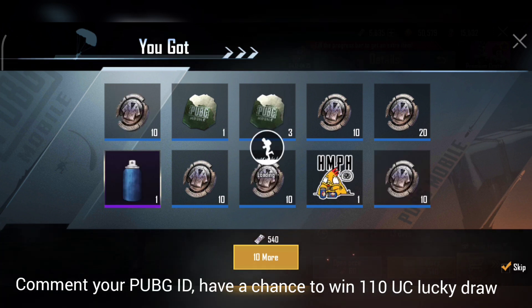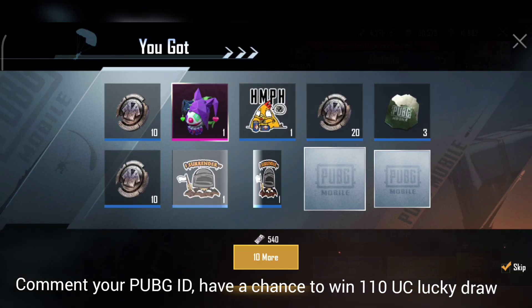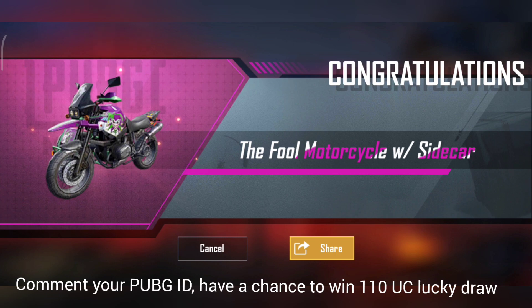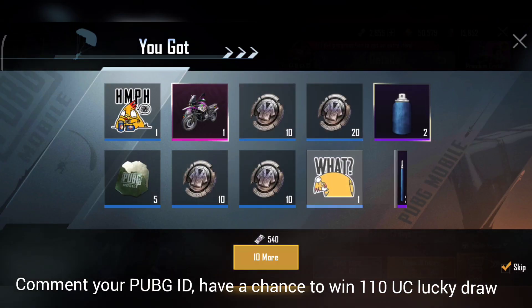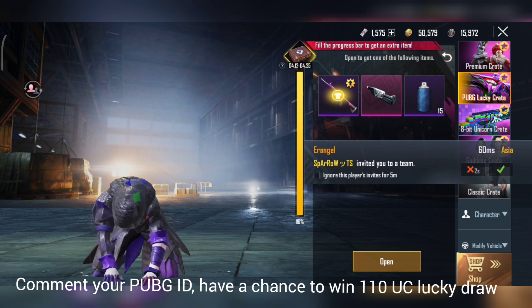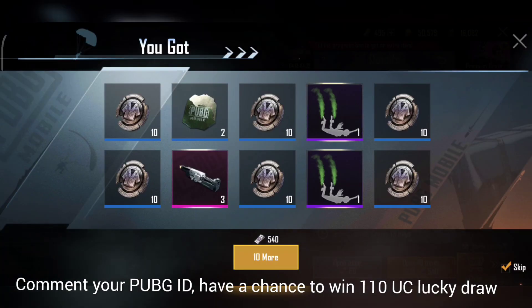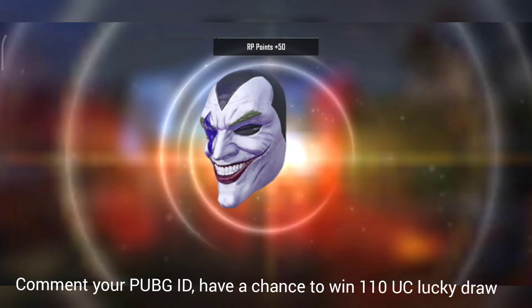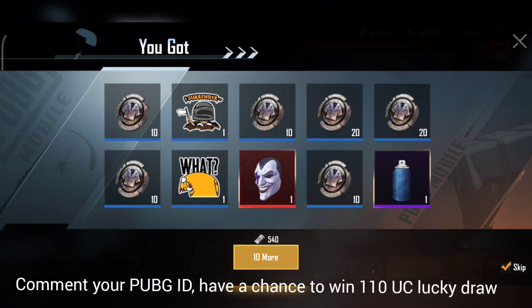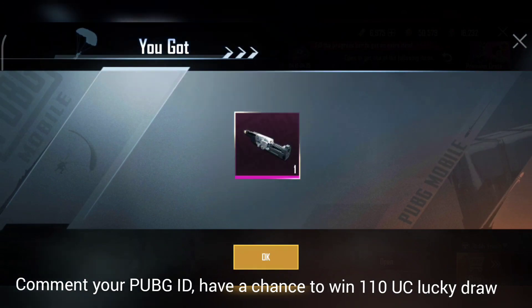Now we have a full backpack. We have to use this backpack. Now we have to use a bike and a mask. We have to make a mask at a minimum price. That means we have to buy an M419x.